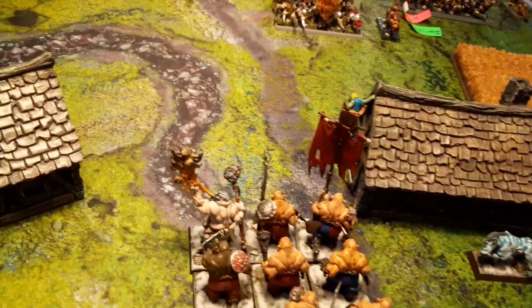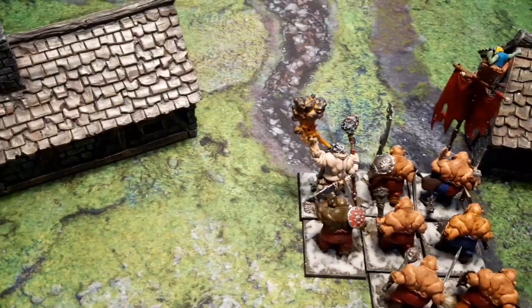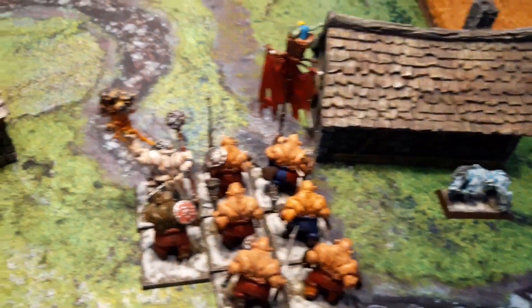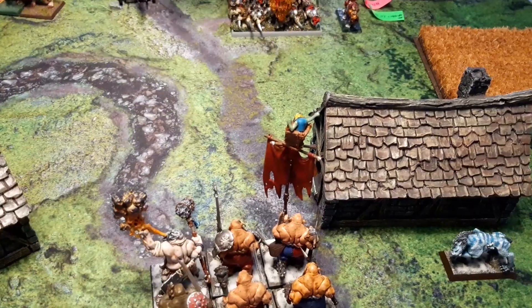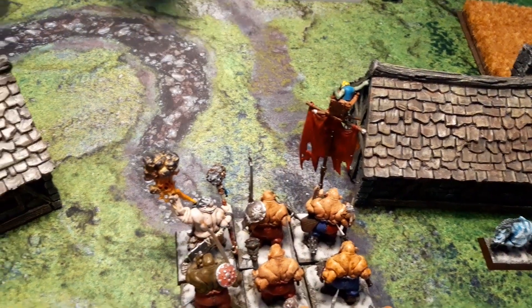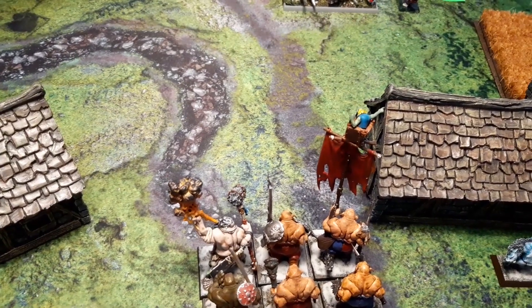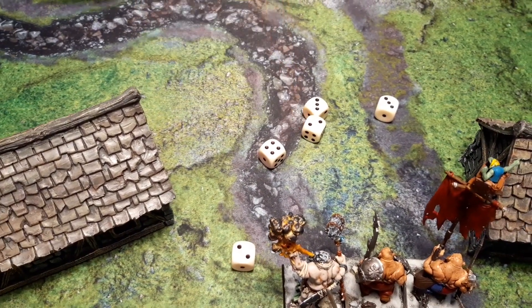We rolled a Dimensional Cascade — place a 5-inch template over the Sorcerer. Each model under the template, including the Sorcerer himself, suffers a Strength 10 hit. The whole regiment is surely under it. Rolling for the Wizard — he's lucky, only 3 ones out of 7, so only 5 wounds. One Iron Gut is dead and the other is down to a single wound. Could be worse, but not a good start.